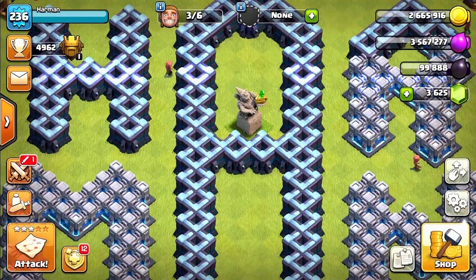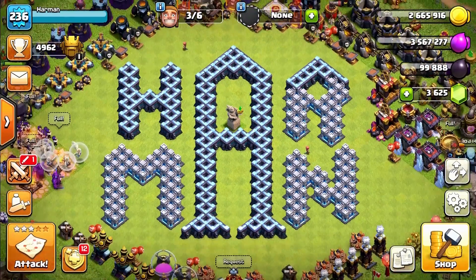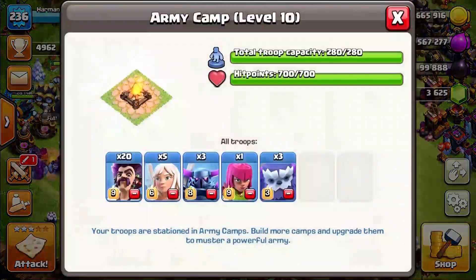Hey guys, it's me Herman. The party wizard is back in Clash of Clans! If we go to the events, we can actually get 150 gems just by using seven party wizards for 20 attacks. I'm facing a town hall 12 in war, so we're going to be using a 20 party wizard troll attack.